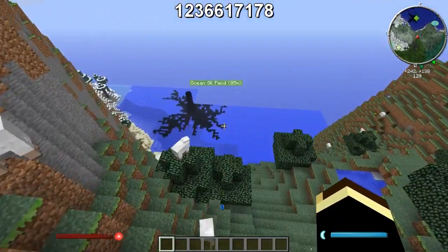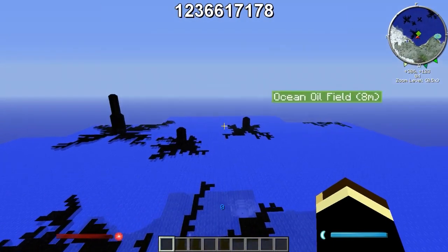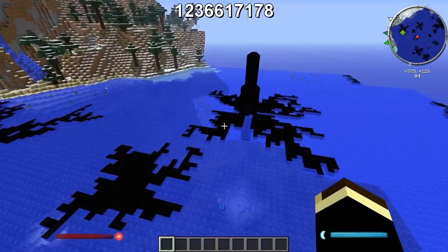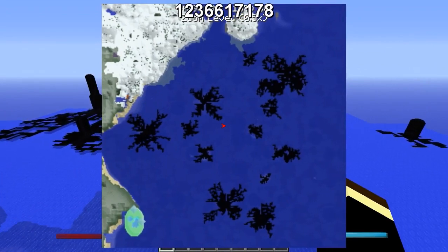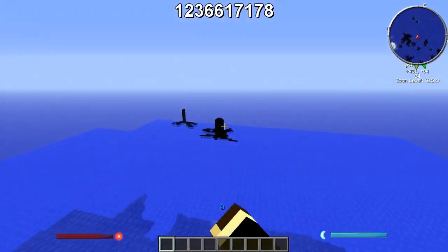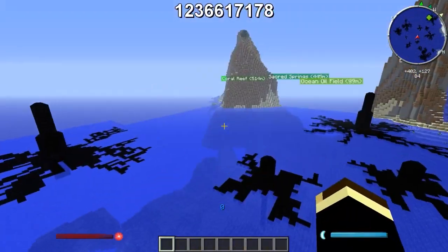Right over the mountain, you got this ocean oil field — tons and tons of oil, just oil everywhere. I can't guarantee these will be in the exact same spot, but what matters is that it is an oil field biome. It's not like they're just going to disappear. When it's an actual biome, the biome is here every single time, so you will have tons of oil.